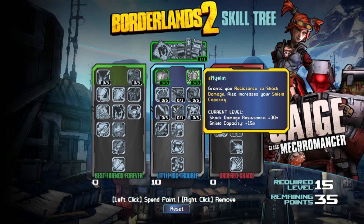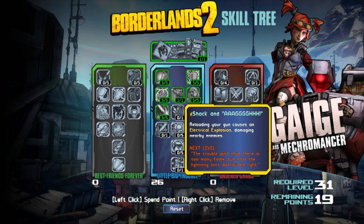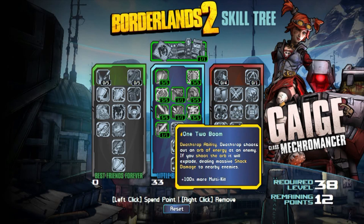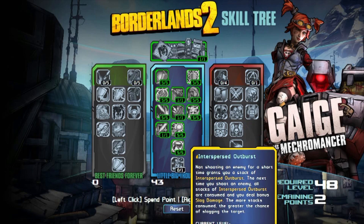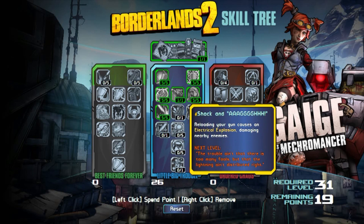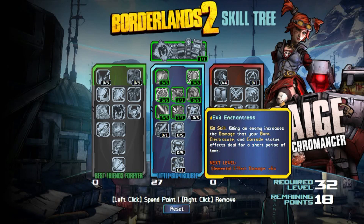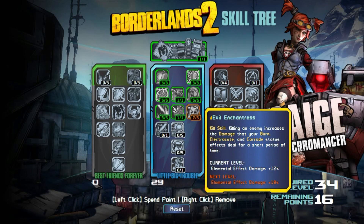The next tree is called Little Big Trouble, which focuses on adding elemental damage — mostly electrocuting damage — and reducing elemental damage to yourself. The skill Shock and Awe causes an electrical explosion when you reload your weapon, damaging nearby enemies. And the skill Evil Enchantress increases your burn, electrocute, and corrode damage after you kill an enemy for a short time.